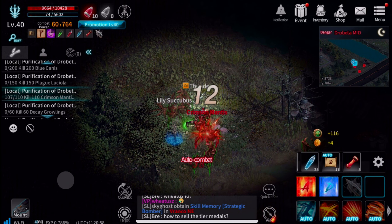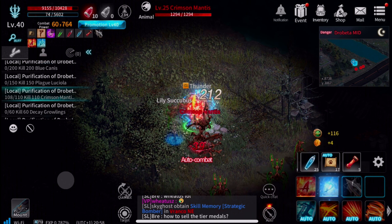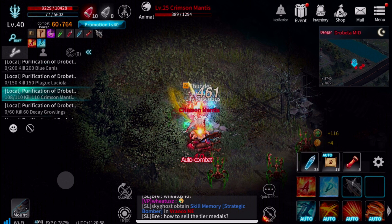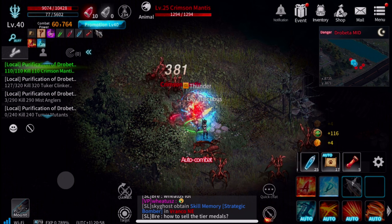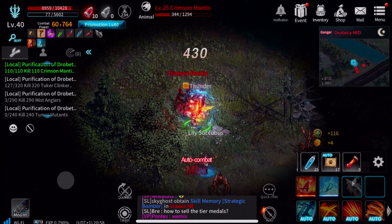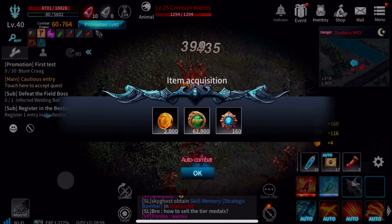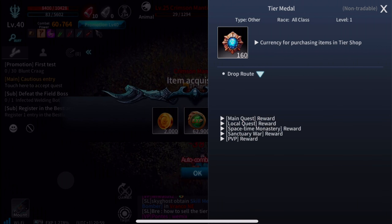Now I'm doing a local purification mission right here. This is a great way to get XP, tier medals, and gold — a super easy one I like to do, killing these crimson monsters. When I'm done, all I have to do is click on the green link in the feed and that will give you all your XP: 62,000 XP, 160 tier medals, 2,000 gold. That's one of my favorite ways to rank up in this game.